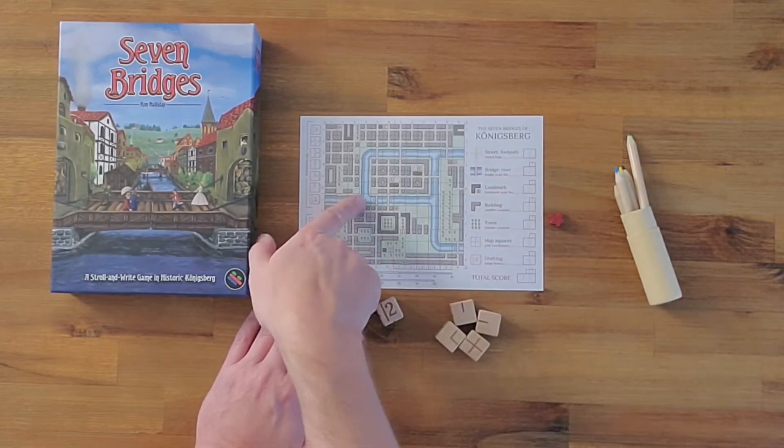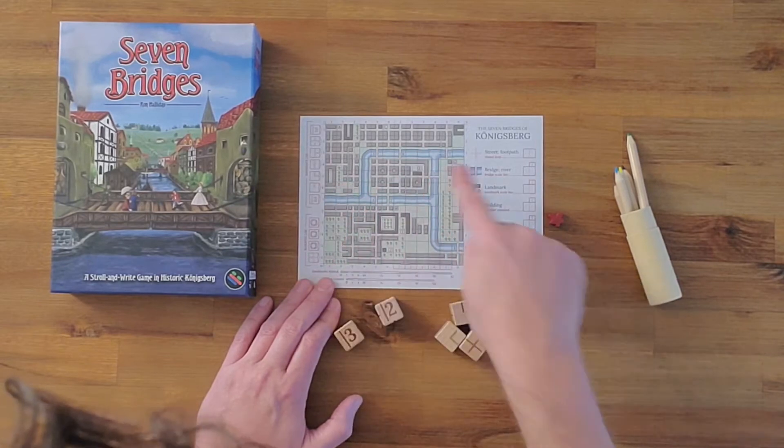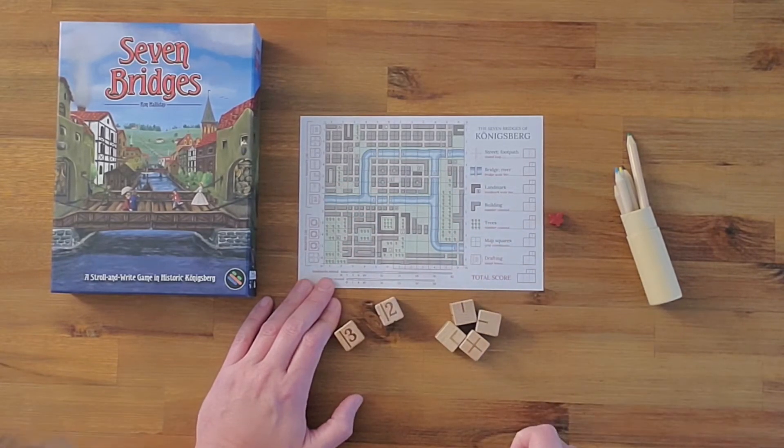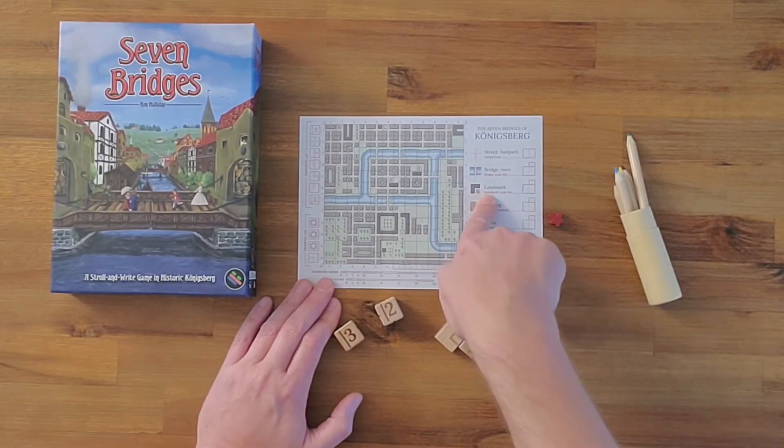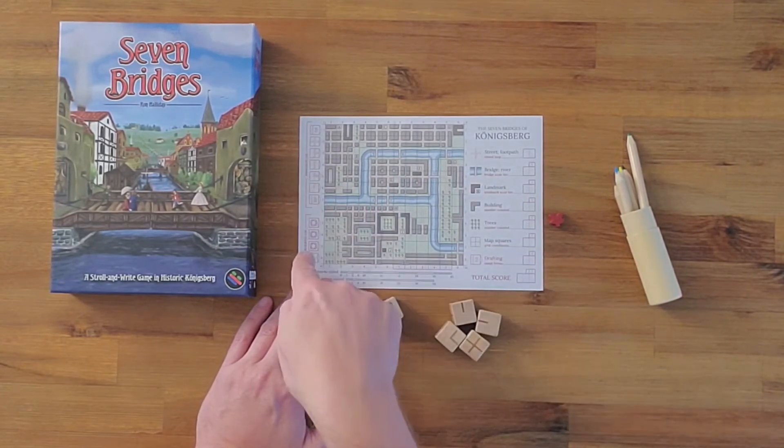For the bridges, you'll just score a point for every one of the bridges that you cross. There are one, two, three, four, five, six, seven bridges in the game — hence the name. For the landmarks, you'll score for every one of those landmarks you pass. These are the same things that give you the bonuses.